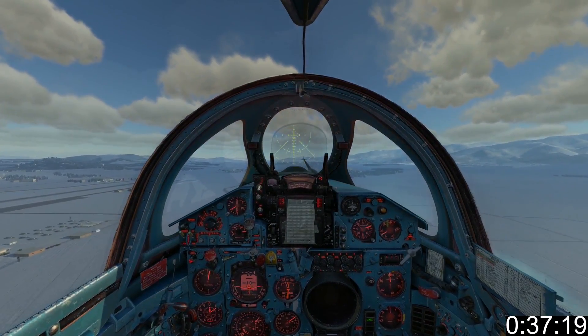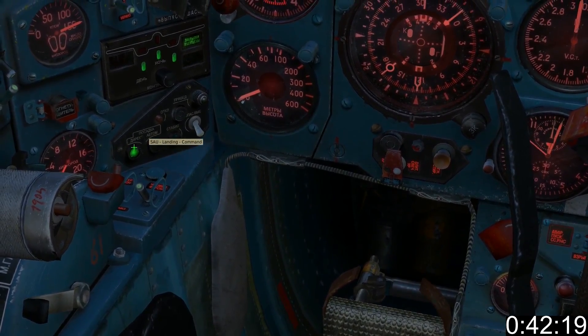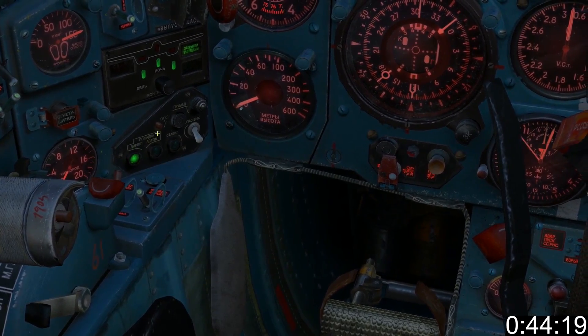It prevents unscheduled meetings between Mr. MiG and Mr. Ground. This is the SAU approach command mode switch — it doesn't take control but instead provides flight cues on the KPP.